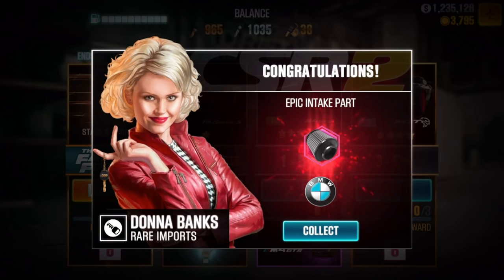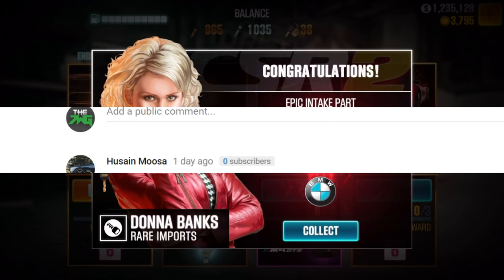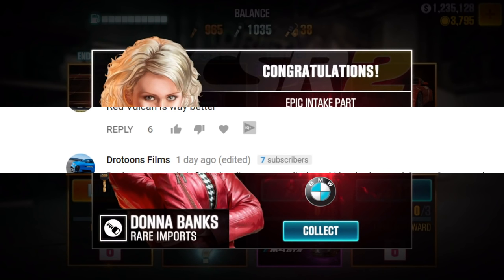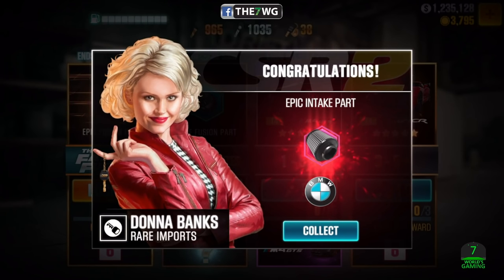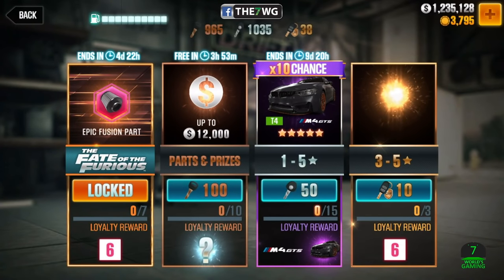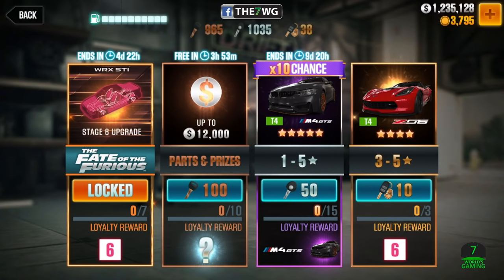Before we end the video, we're going to do Comment of the Day. Today's comment of the day is from Musa, who says 'the red Vulcan is way better' — and it totally is, dude! Thank you so much for your comment. If you want to be featured in Comment of the Day, make sure to leave a like and a comment below. As always, it has been Seven Worlds Gaming — it has been a pleasure bringing you this video, and I will see you in the next one. Take it easy everybody, bye-bye!